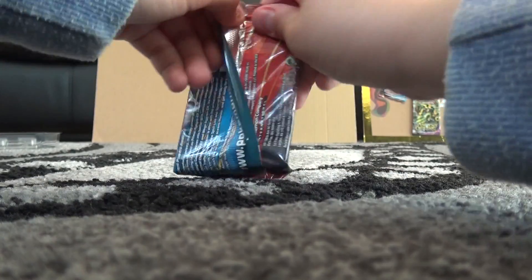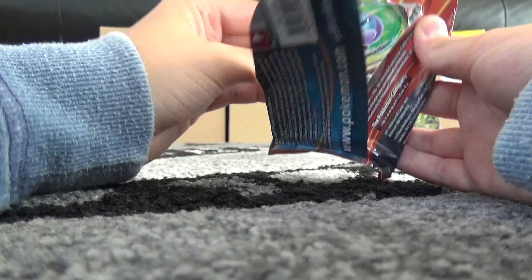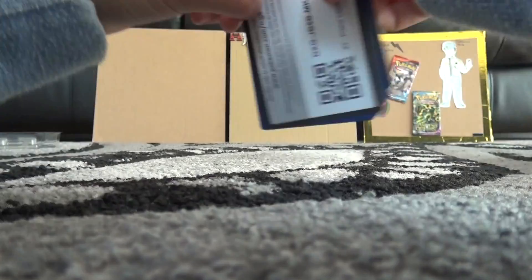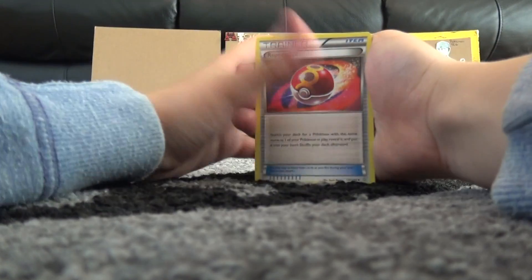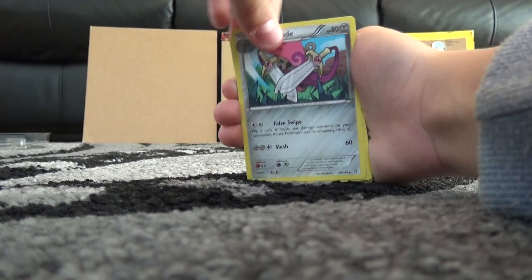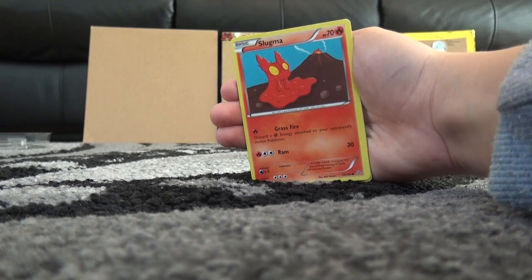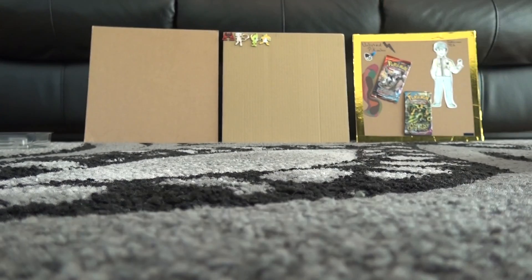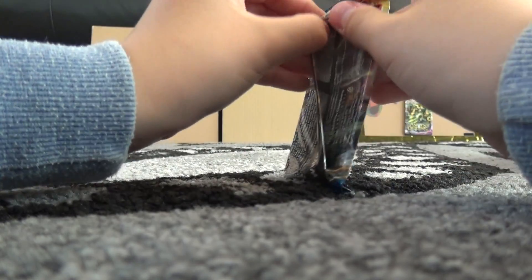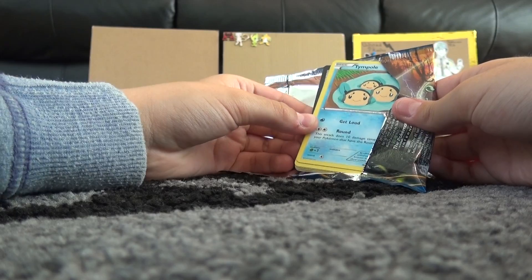Primal Clash — wait, it was Ancient Origins where they had the gold Primal cards and the Mega Rayquaza. All right, so: Repeat Ball, the Blade, Scorched Earth, Aluminize, Hippopotas, Slugma, Nidoran, Escape Rope, and an Electric Ancient Trait card, that's what they're called. Not looking too good, but I mean, we're on a luck streak right now — from everything I've just opened, I've just been getting absolute crazy pulls.